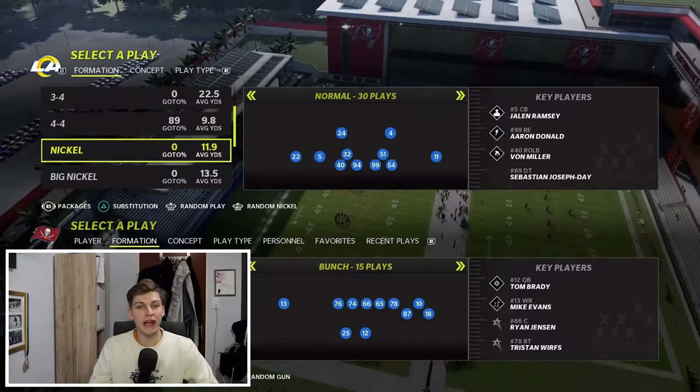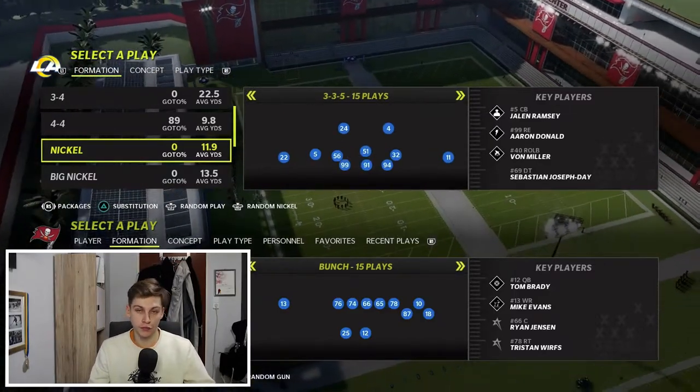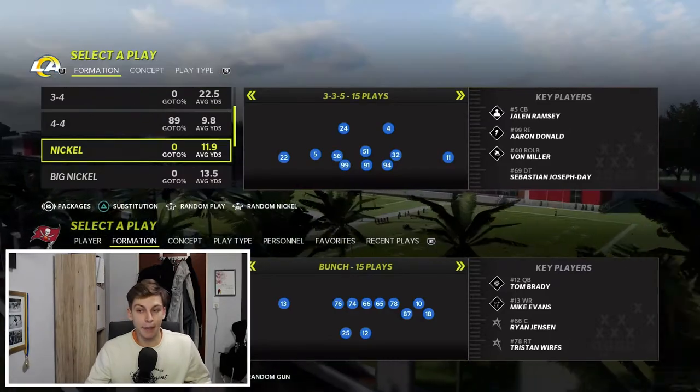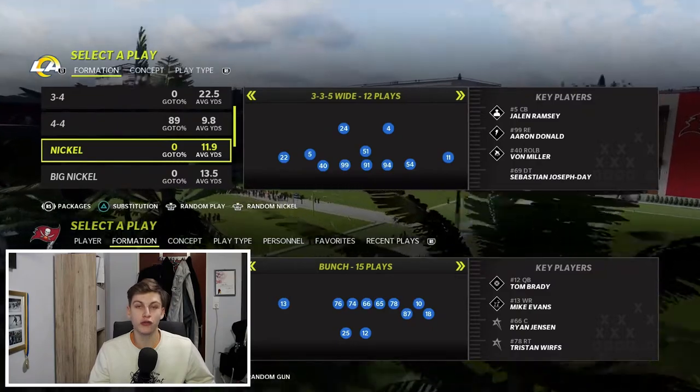I'm in the 46 defensive playbook. Now, that is an alternate playbook — that is not a regular team playbook. You have to get an alternate playbook. There are sets in the game that you can get in ultimate team, and you can buy it on the auction block. The reason why I have it is because I can own a 3-3-5 wide as well. What you do is you go to 3-3-5 normal just like this, sub in safeties at that linebacker position, and then go to 3-3-5 wide.